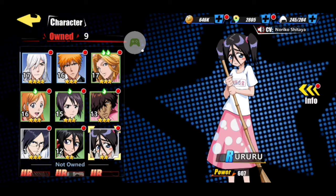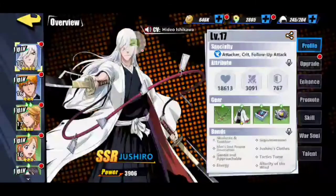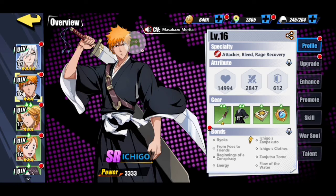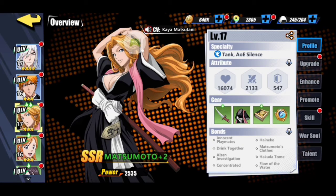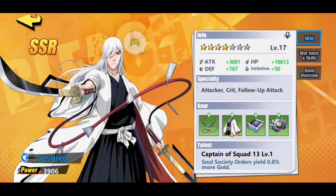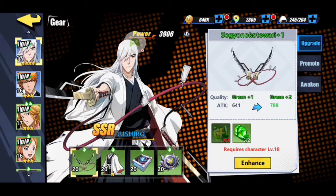I also got Rukia and Uru, so those are all the characters I have so far. The info section shows their profile and traits — like attacker, crit follow-up attack, bleed, rage recovery, tank, AOE silence, and so on. It's descriptive of what the characters do. The stats and attributes section shows their health, defense, attack power, and everything like that.